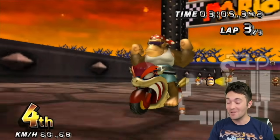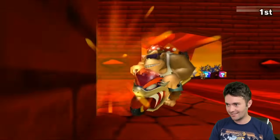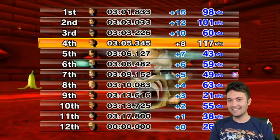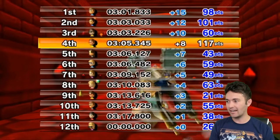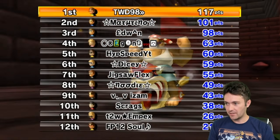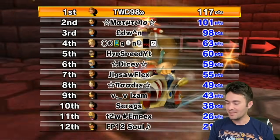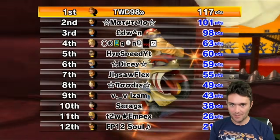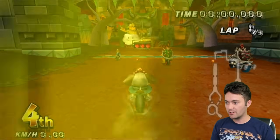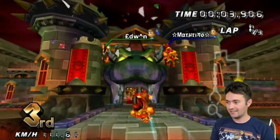Edwin ends up getting first by 1.2 seconds. Second place Machatino, third place Edwin. 16-point lead — still not over. And now we have BC Wii — top three track in the history of Mario Kart. Top three, all different vehicles: Mach Bike, Flame Runner, Shooting Star — I think it's an inside drill shooting star. And just Retro Rewind things — we're getting lots of different vehicles being used in this event.